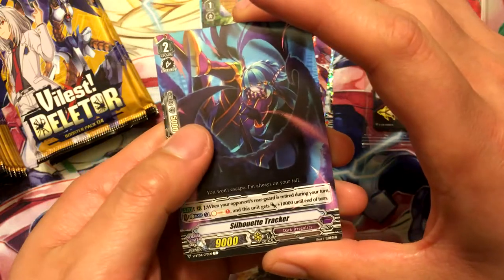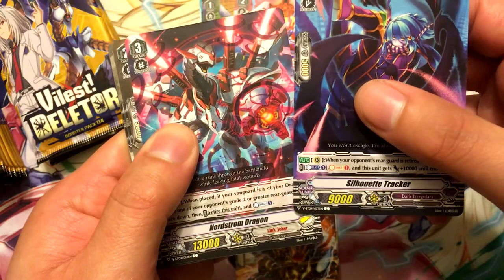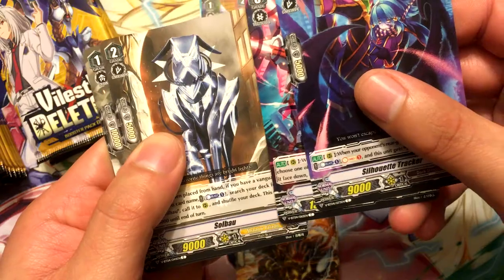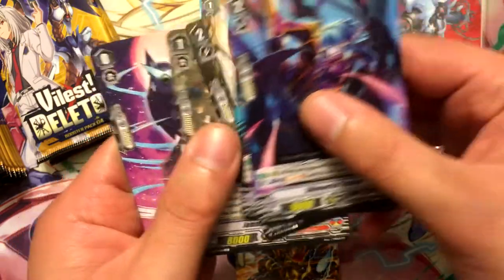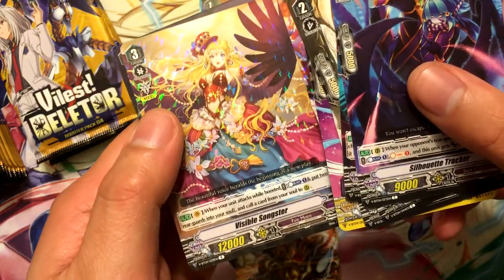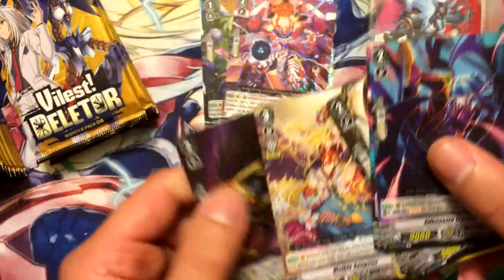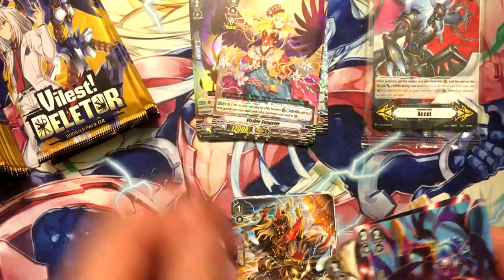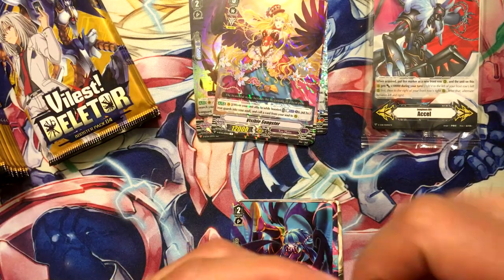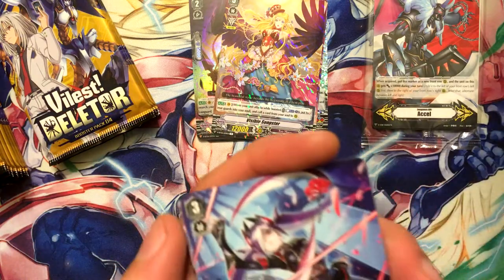Silhouette Tracker, Northstorm Dragon, Soul Bow, Jamming Jetter Howl Owl, Visible Songster, and Stealth Fiend Midnight Crow. Yeah, so far my hollows are Murakumo - barely any Link Joker stuff, which is the weird part.